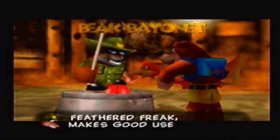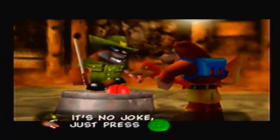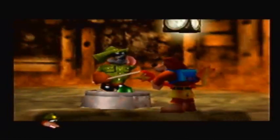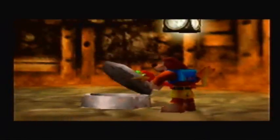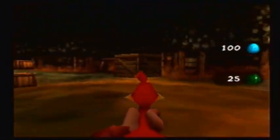Another use for the Feathered Freak! Makes good use of her pointy beak! The bad guys know that it's no joke, just press B to give him a poke! Alright, so now we got our new move, which is actually a melee attack. Just press B and there you go, it's yours.